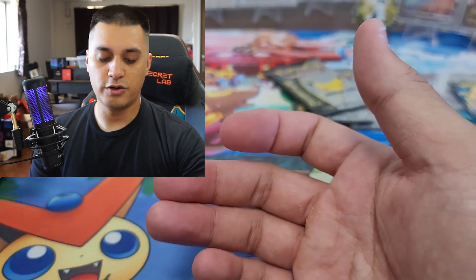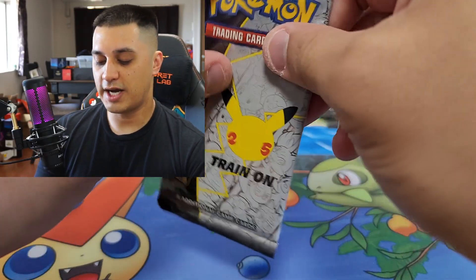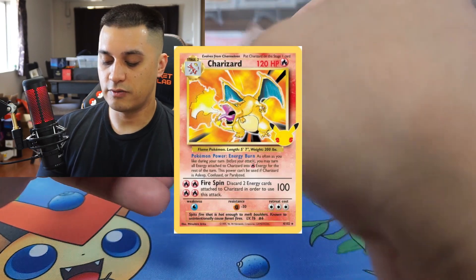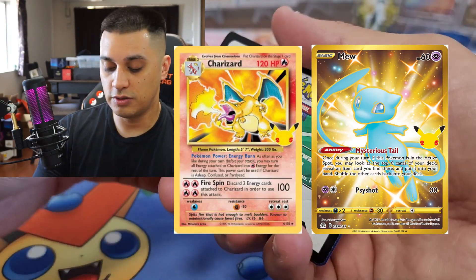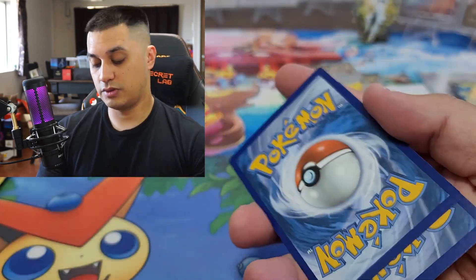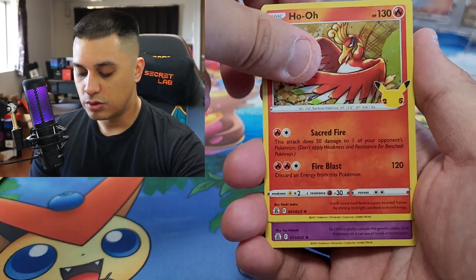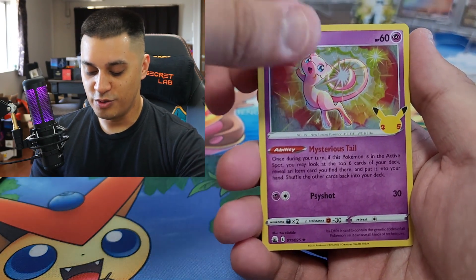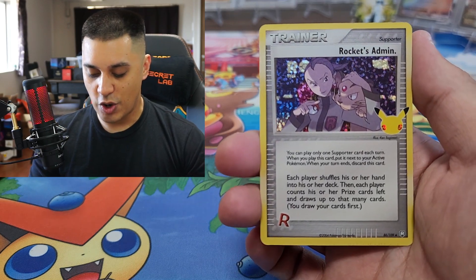Three packs left — three more tries to pull a Charizard, or a gold Mew, or a shiny Mew, that would be dope. Code cards out — we got a Reshiram, Ho-Oh, Mew, and a Rocket's Admin as the final card in the classic collection. Three classic collection hits — not bad!